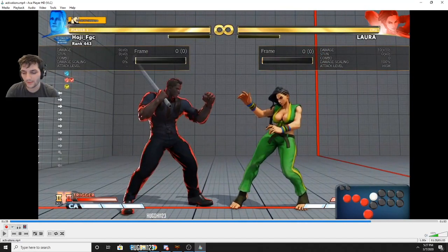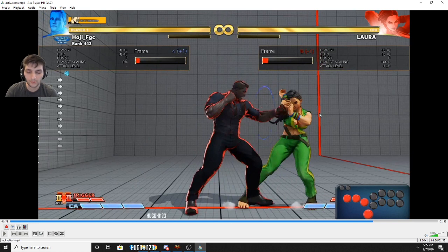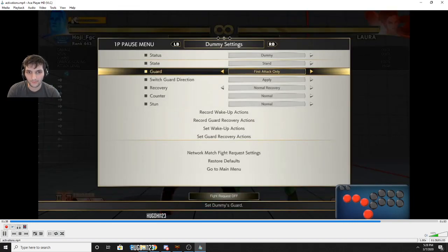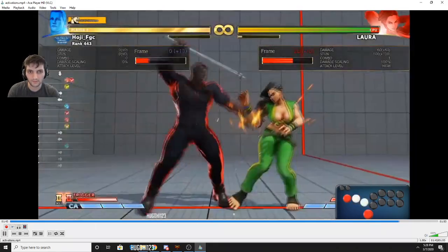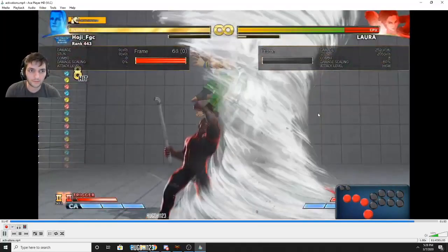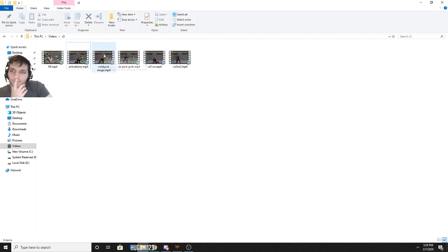Stand medium kick is an activation option for neutral — you can toss a button that will beat fireballs sometimes and it can crush counter. What happens is you can actually get a medium kick Ruffian conversion, then okizeme. Really good conversion.